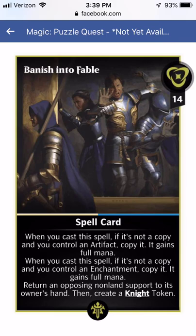Banish into Fable: when you cast this spell, if it's not a copy and you control an artifact, copy it — it gains full mana. If it's not a copy and you control an enchantment, copy it — it gains full mana. Then return an opposing non-land support to their hand and create a knight token. This does a whole bunch of stuff. It could thematically be fun for an artifact enchantment deck — white and blue in Paper Magic definitely does a lot of artifact enchantment stuff. The support bouncing is definitely useful, and creating a knight token could be nice for objectives requiring knight summons.